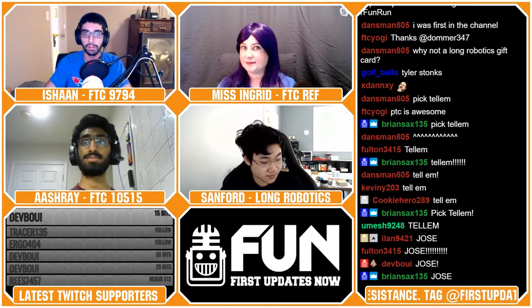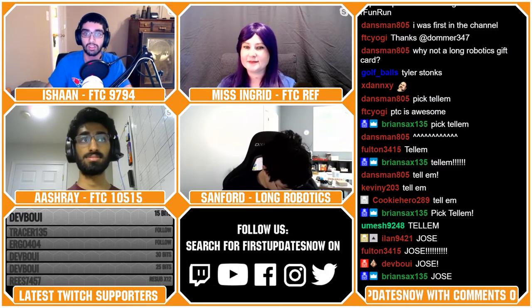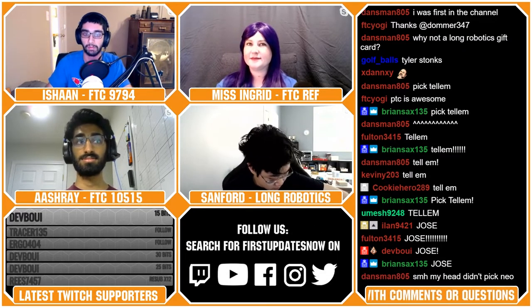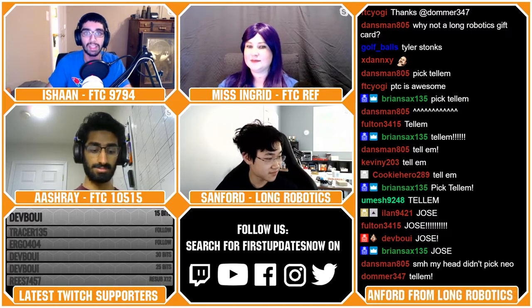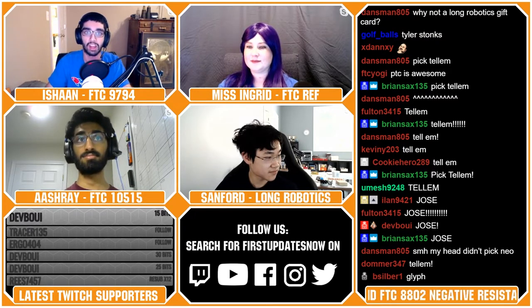Everybody ready? Awesome. So, what was the name of the cube-shaped scoring element in Relic Recovery? Jose, are you there? What was the name of the cube-shaped scoring element in Relic Recovery? The gold mineral. Okay. In Velocity Vortex, teams receive five points for being partially parked on the Vortex at the end of Autonomous. How many points did they receive for being fully parked? 15.